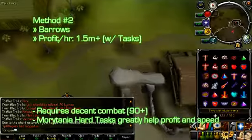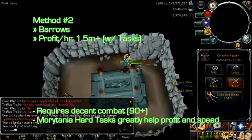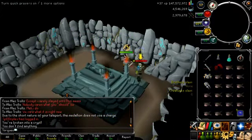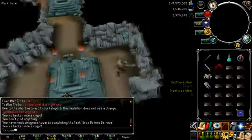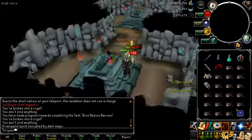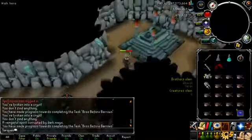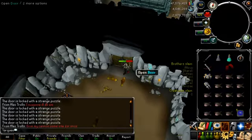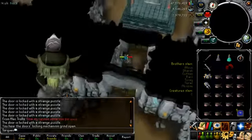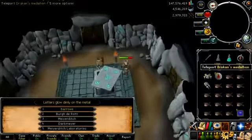Next up, Barrows. Some people think this is dead money too, but Barrows items are still quite valuable. Now that things like the Dragon's Medallion and better weaponry are out, you can get a lot more chests per hour, which compensates for items being worth slightly less. It really helps to have done Ritual of the Mahjarrat and Branches of Darkmeyer for the Seventh Brother and the Dragon's Medallion, which teleport you right to Barrows. Also, having the Morytania hard tasks halves your prayer drain in the Barrows and doubles the rune rewards from the chest — so from runes alone you can make about 1 mil an hour, and factoring in Barrows items, that's probably 1.5 mil an hour.